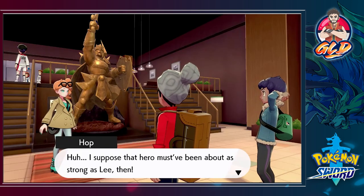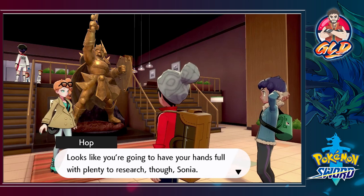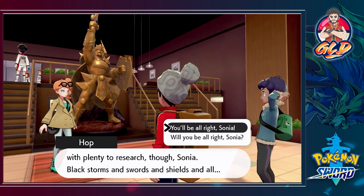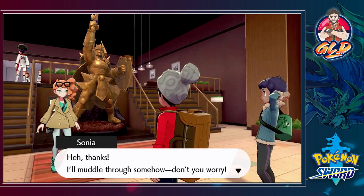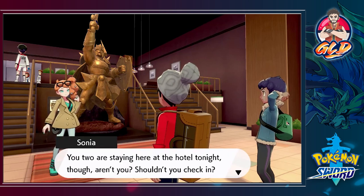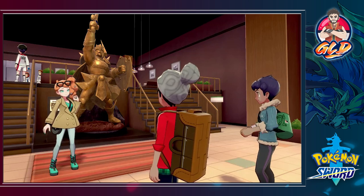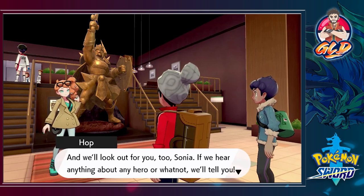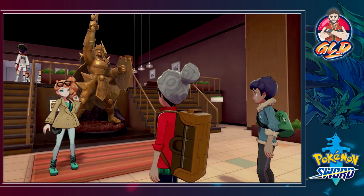'I suppose the hero must have been about as strong as Lee then.' Hop says Sonia will have her hands full with research on black storms and swords and shields. 'You'll be all right, Sonia.' 'Thanks, I'll muddle through somehow.' 'You two are staying here at the hotel tonight, aren't you? Shouldn't you check in?' Yes, probably so — we'll look out for you Sonia, and if we hear anything about the hero we'll tell you.